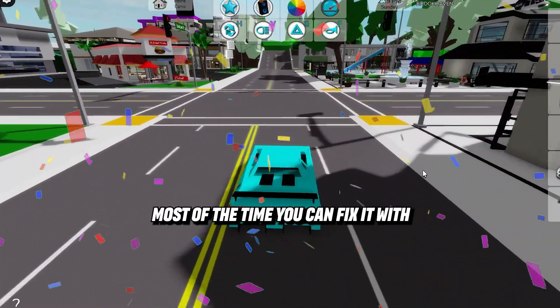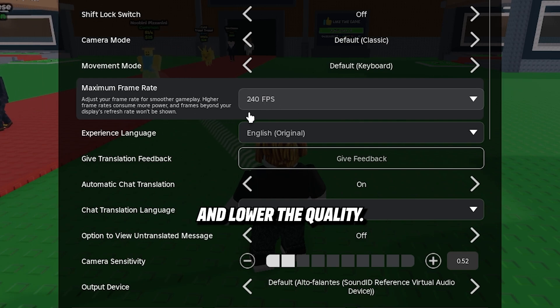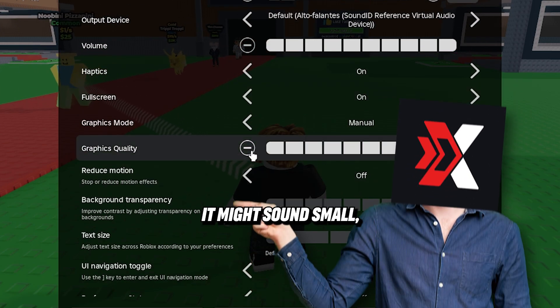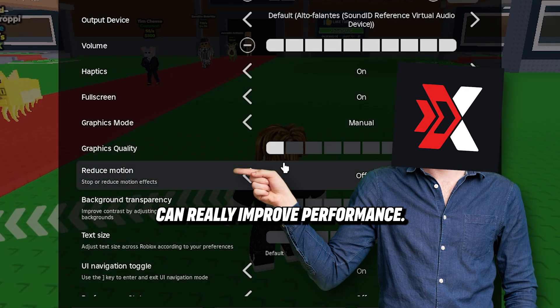The good news is, most of the time you can fix it with just a few tweaks. Let's start with your PC. Inside Roblox, go to the graphic settings and lower the quality. It might sound small, but reducing shadows, reflections, and extra details can really improve performance.